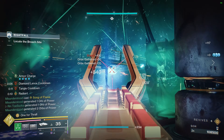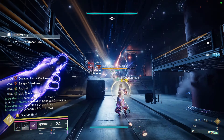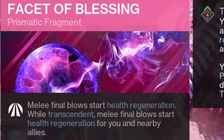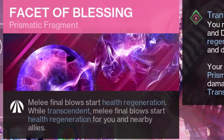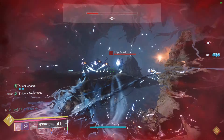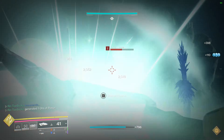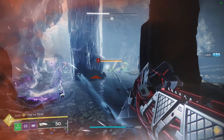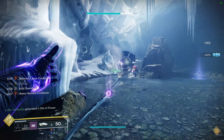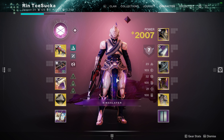Next I'm going to be using Facet of Purpose — picking up an orb will give you the corresponding survivability tool based on your equipped super. Since I have Twilight Arsenal, I'm going to be gaining even more Void Overshields. If you want to use any other super to gain things like Restoration, Woven Mail, or Frost Armor, feel free to do it. Last but not least, we're using Facet of Blessing — melee final blows start health regeneration, and while Transcendent you gain a greater effect. There's a pretty good chance you're going to get a melee final blow, so you're always going to be getting your health back.